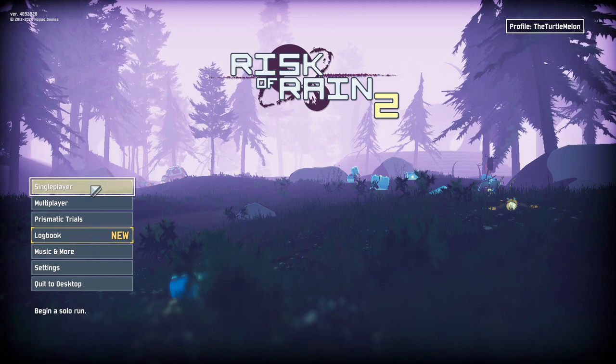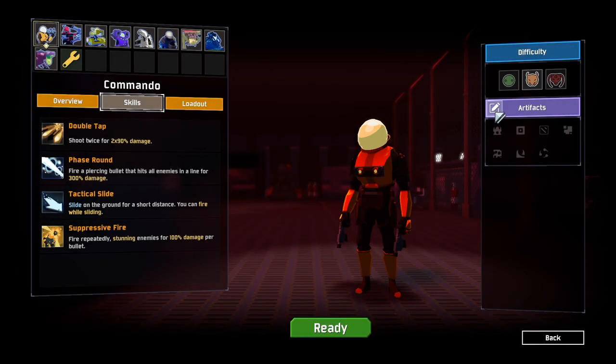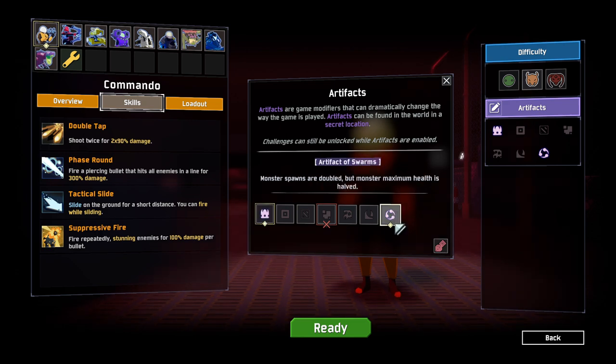Hello everybody and welcome back to Roguelike Roulette. We are playing Risk of Rain 2. Yet again we are hopping in with the randomized artifacts - we've been enjoying those quite a lot. We're getting Choose Your Items and Monsters will spawn double, but their maximum health is halved.